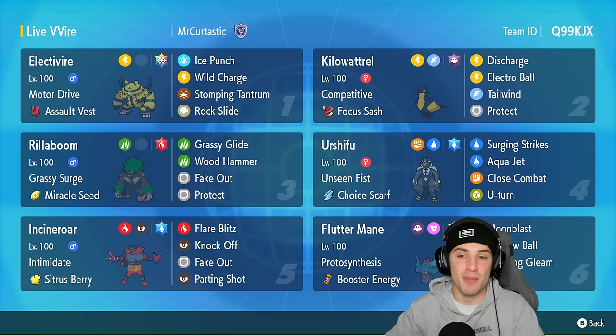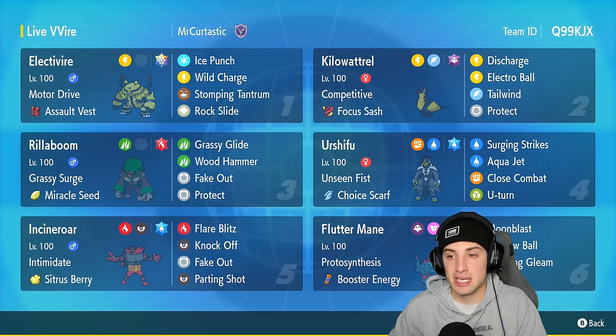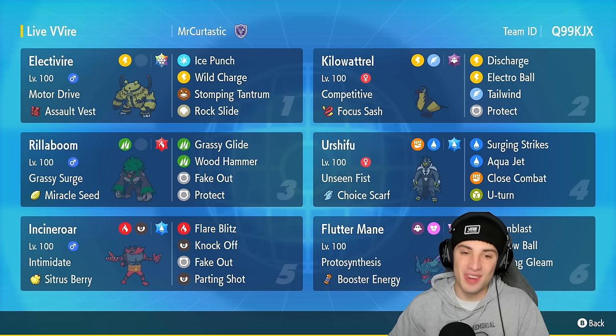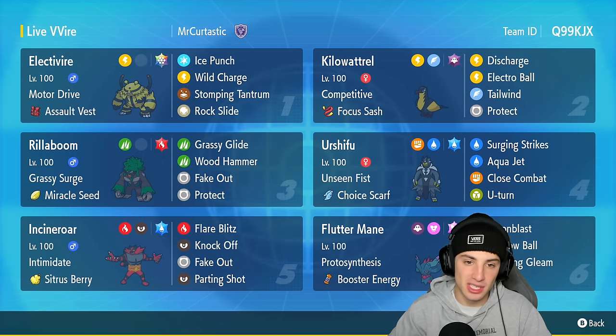This time we're using Motor Drive Electivire. Motor Drive Electivire is great paired up with the Kilowattrel role because Kilowattrel can freely use Discharge, giving Electivire a speed boost every time it gets hit with an electric move. Pairing up both these Pokemon makes for a very strong combo. Electivire is here with the Assault Vest as its item, rocking the Stellar Tera type which is brand new.